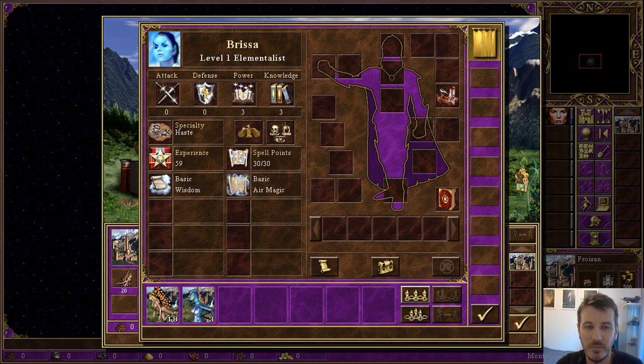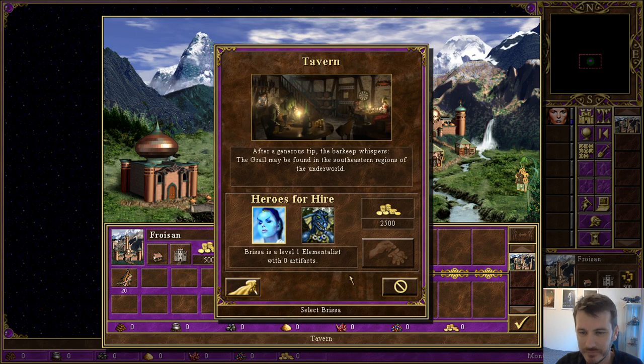Brissa is an elementalist, so she's a fellow mage much like Labitha. She's good at haste, and she comes with a pretty poor army at the beginning. I'll probably try to buy Brissa before the week is through. Obviously, we have absolutely no money to start with, as we discussed earlier.